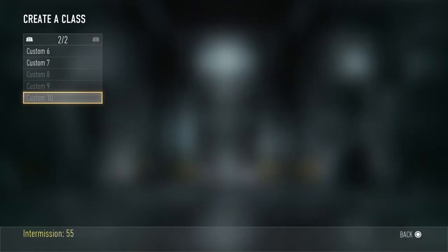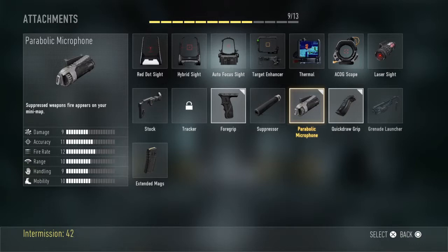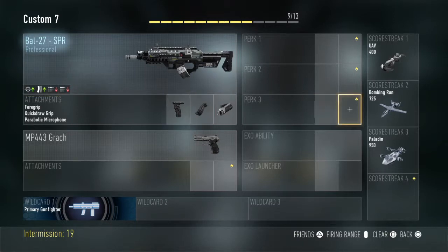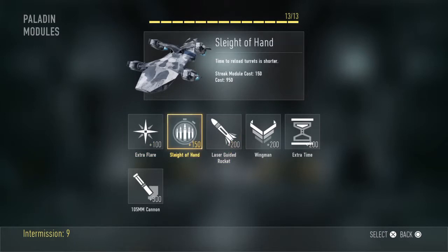Okay, here's my class with this weapon, you guys. I have a foregrip and quick draw. Then I have the suppressor, and that's really good to use — so nobody can see you on the minimap at all. Wait, why did I say that? I meant that you can still see all the people who have silencers on the minimap — people can still see you. Anyway, that's my attachments for this gun. I do not have any perks yet; I'm gonna put them on right now. Here are the perks I'm gonna be using. Hope you guys enjoyed this video, and I'll see you guys in my next video.